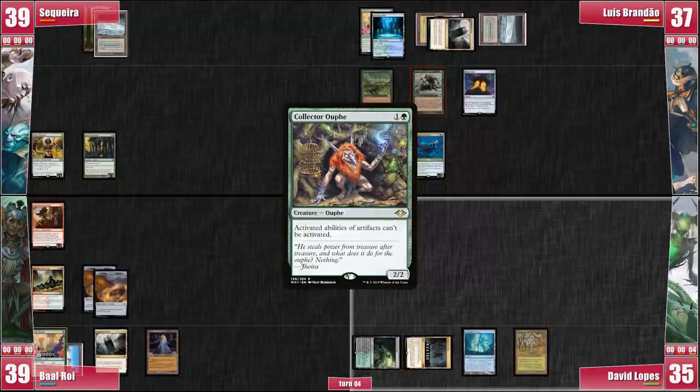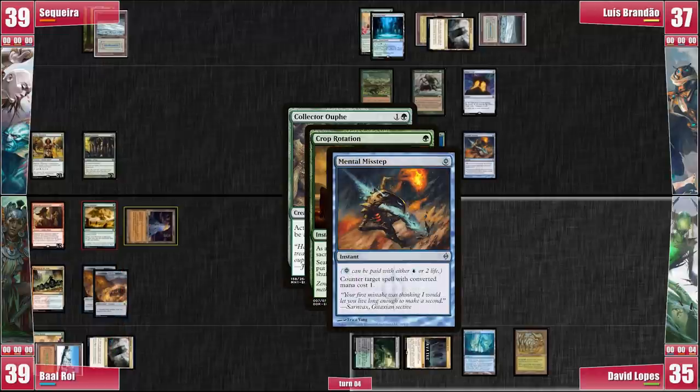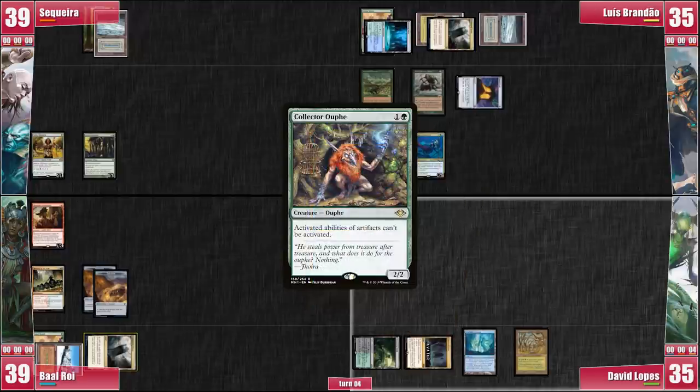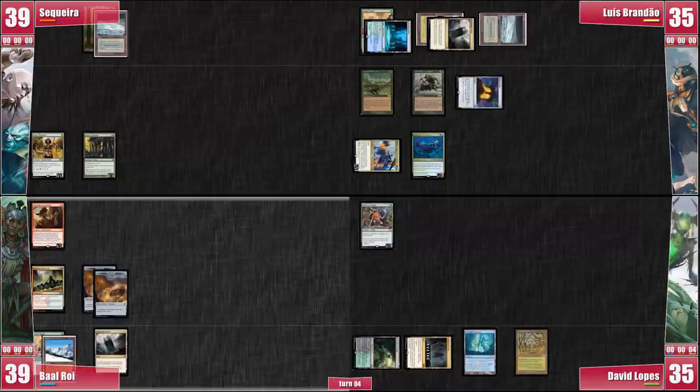David casts a Collector Oof. Baal responds by casting Crop Rotation, sacrificing the Tarnished Citadel. Luis doesn't really know why Baal is playing like this, but he decides to Mental Misstep it anyway, paying 2 life — Misstep is a narrow counterspell and we're not sure exactly where Baal is trying to go. With the Oof still on the stack, Luis activates Thrasios, scrying to the bottom and revealing a Nomad Encampment. David passes and we get to Baal's turn. Baal just draws and passes; we all guessed he needed that land for something.